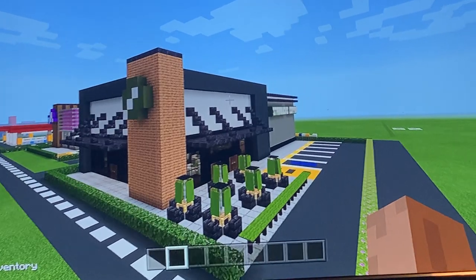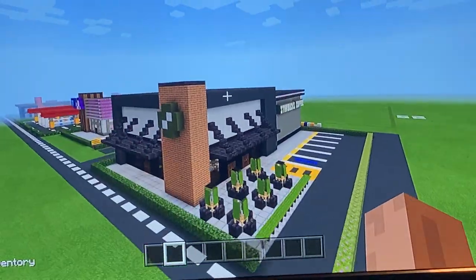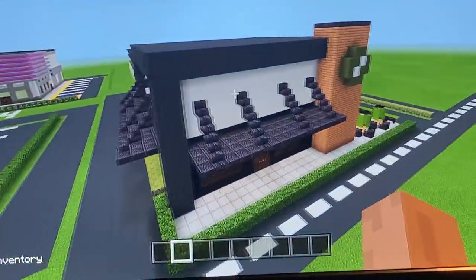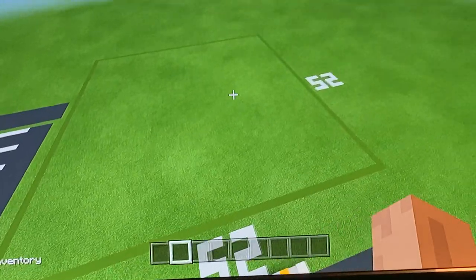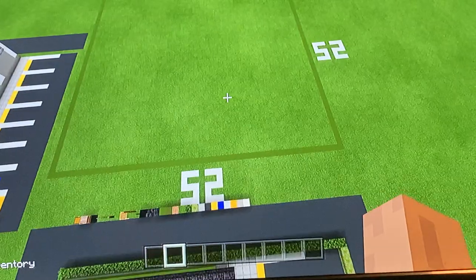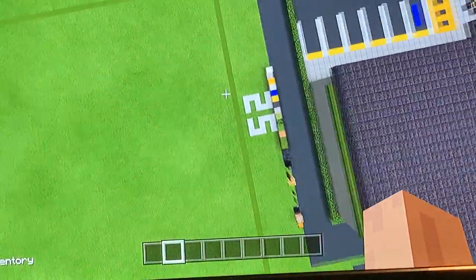Welcome everybody! In today's video I'll be showing you how to make a modern Starbucks in Minecraft. The grid you're going to need is a 52 by 52 block area on the ground, so make sure you lay this out first because if you don't, you won't understand how to build the building.